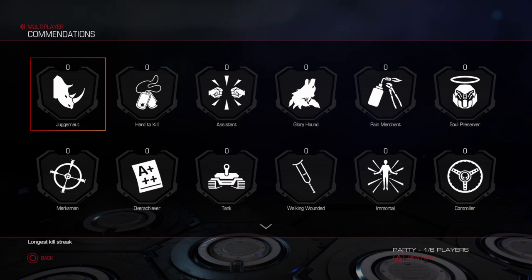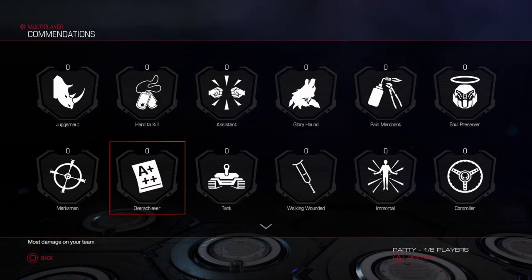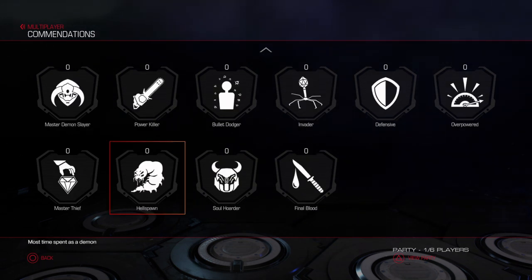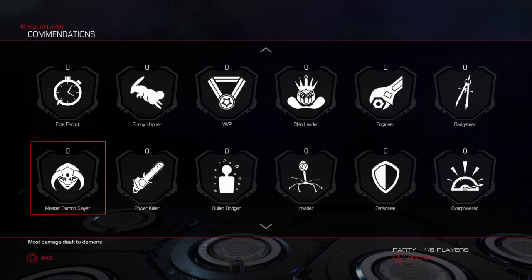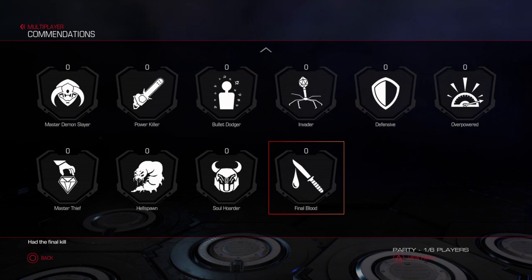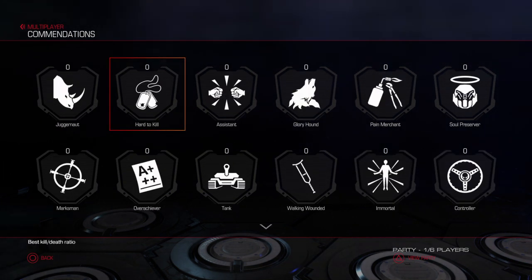Commendations include juggernaut, hard to kill, overachiever, master demon slayer, power killer, bullet dodger, invader, final blood, and hell spawn — probably just some of the ones they're featuring during the beta, not all of them.